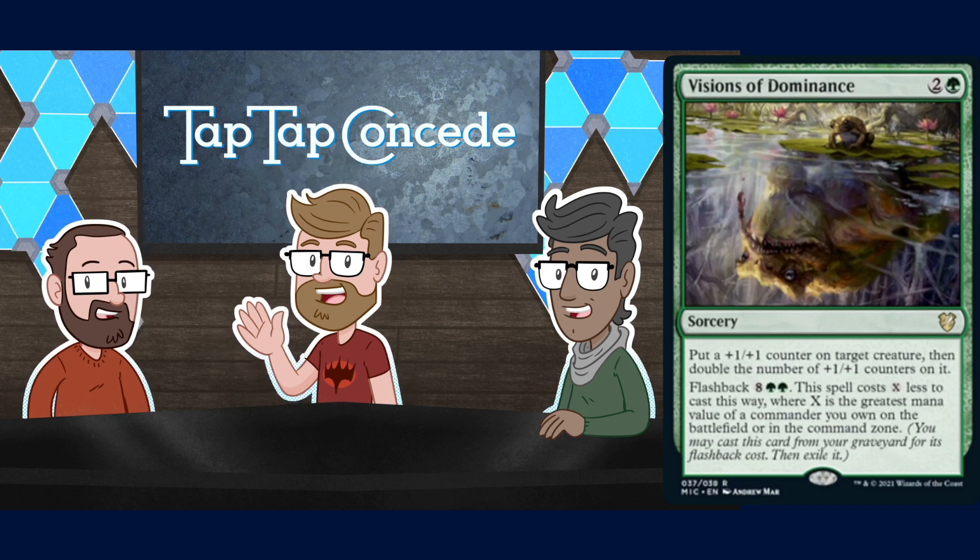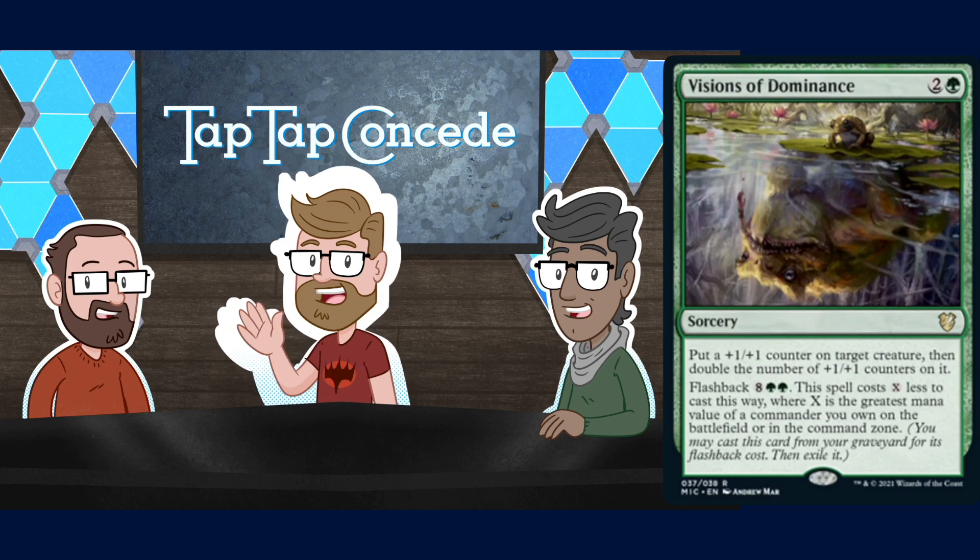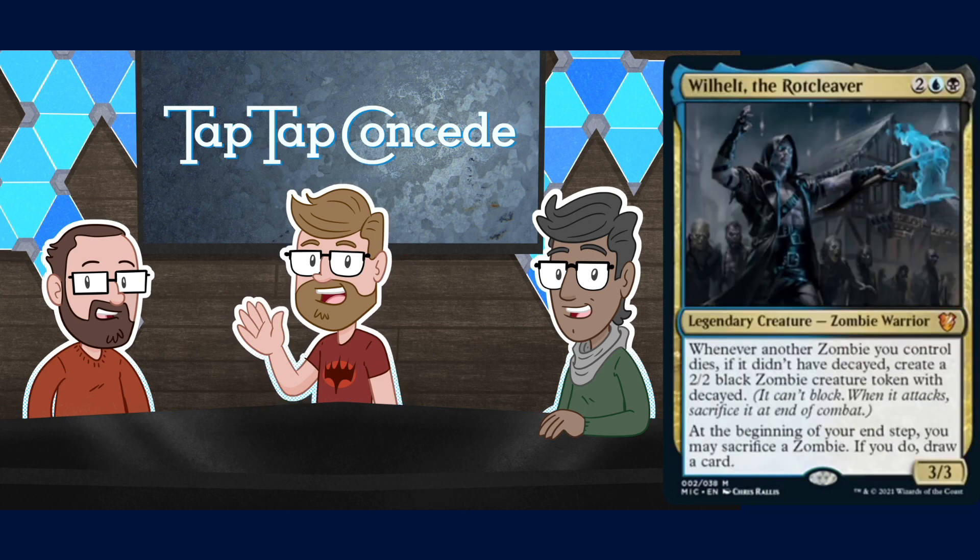Now let's take a look at the second Commander deck, Undead Unleashed, with its commander Wilhelt, the Rotcleaver. Wilhelt's cleaver seems to be glowing with blue flame, which is probably bad for anyone trying to fight him. That's just a natural gas flame — clean burning energy of the future. Wilhelt, the Fortis BC salesman.